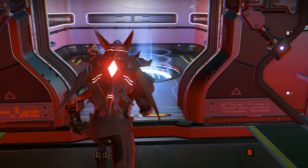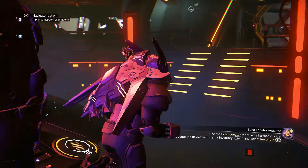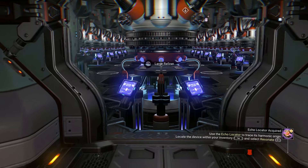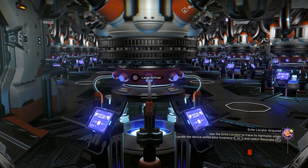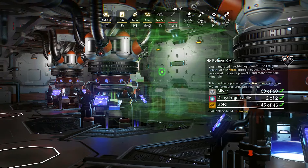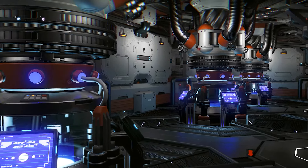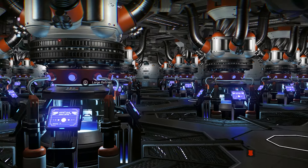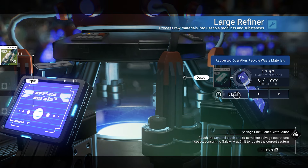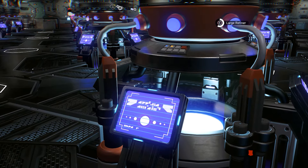Let's say you have 50 stacks of Runaway Mold and you want to refine them all at the same time — technically, you can't do it on the planet. But on the freighter, it's a different story. You can install unlimited refiners on the freighter and use them all at the same time. This way, you can get 200 thousand Nanites in just 20 minutes.